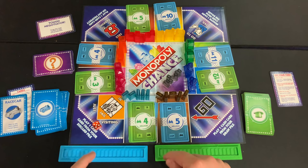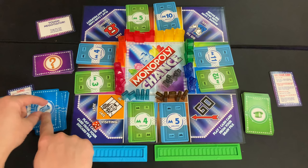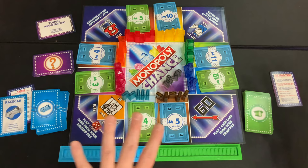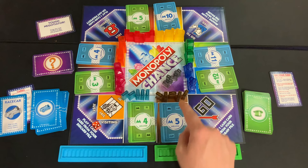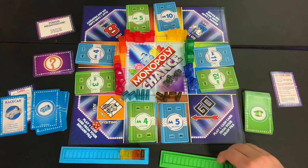The round doesn't end immediately — every other player except the one who triggered the end of the round gets one more turn. Since blue triggered the end, green gets one final turn. Green immediately draws a bankrupt card. At the end of the round, for every money card you have on top of a pile, you earn that property's building. Blue earns the corresponding buildings for each property they top.